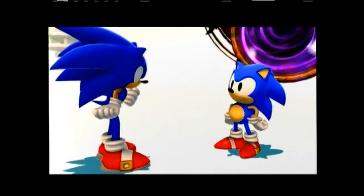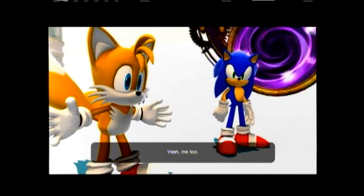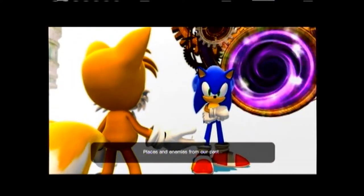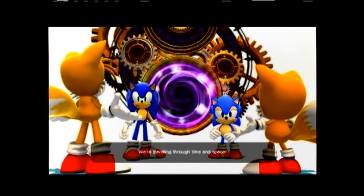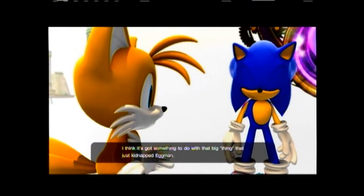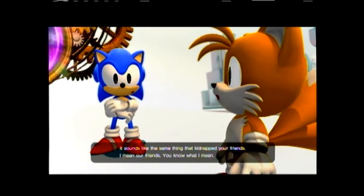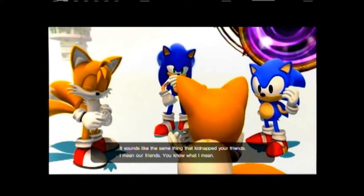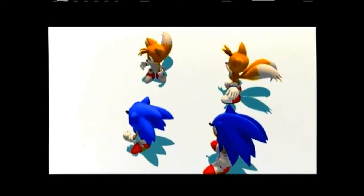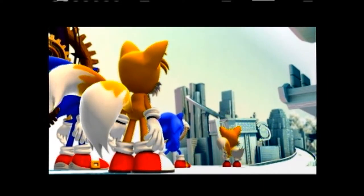And there it is — Sonic and Old Sonic meet. I think I figured it out. Yeah, me too. Doubles of us? Places and enemies from our past? We're traveling through time and space! What Tails said. How did this happen? I think it's got something to do with that big thing that just kidnapped Eggman — it sounds like the same thing that kidnapped your friends. I mean our friends. You know what I mean. And there it is; Tails just said it again. As you can see, it opens a new area on the map.